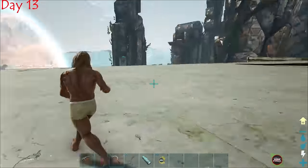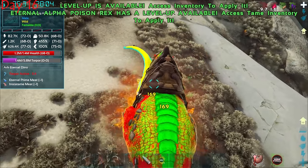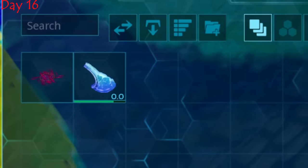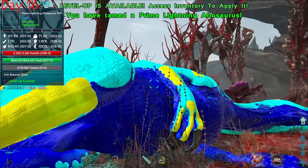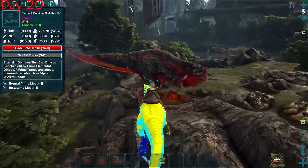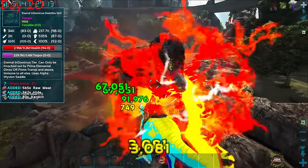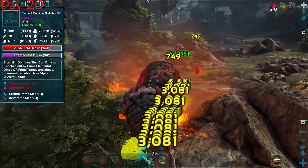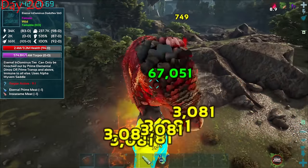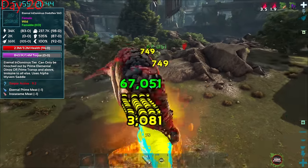I went out looking for a crazy tame and found a prime electric aloe with one million health — absolutely insane. It deals a lot of damage and can knock out boss-type creatures. After taming it I slapped the saddle on and went looking for a boss-type tame. We found an unknown dodorex that looked incredible. I took out the aloe and started knocking it out.